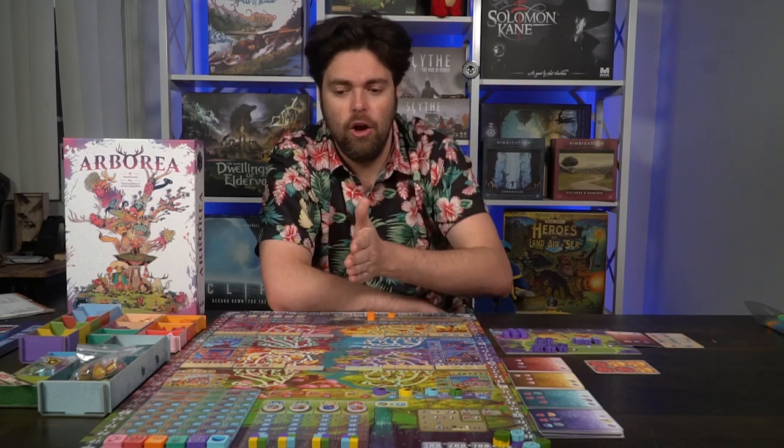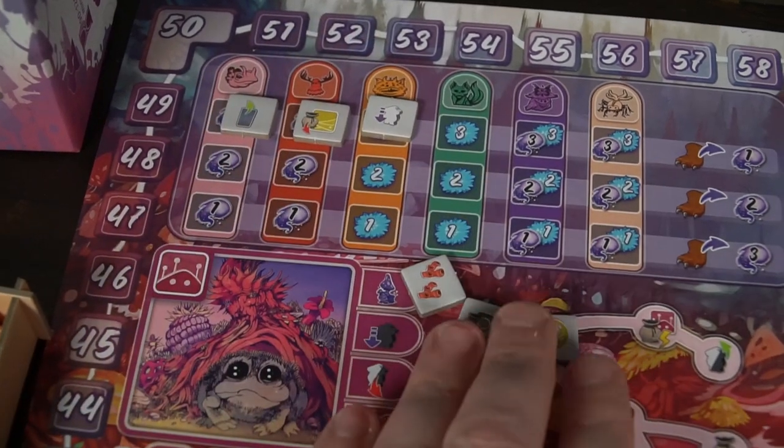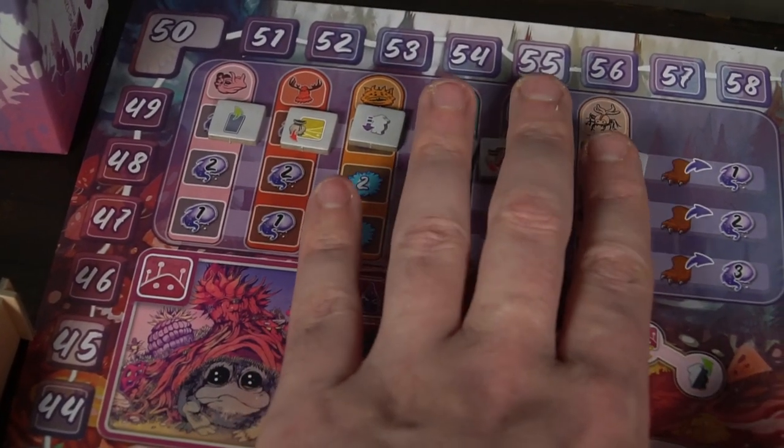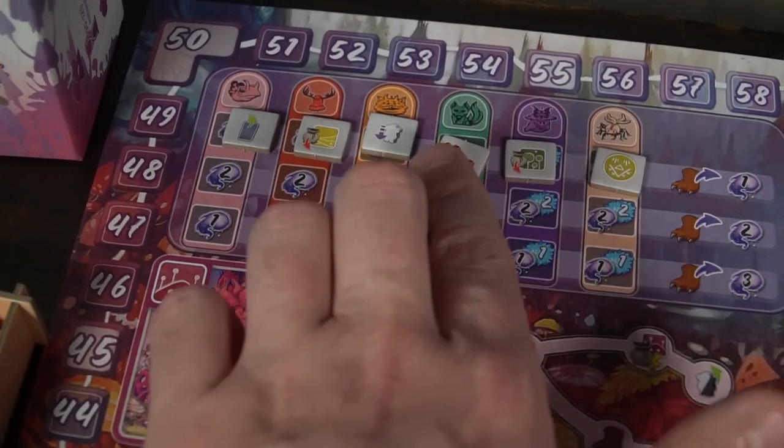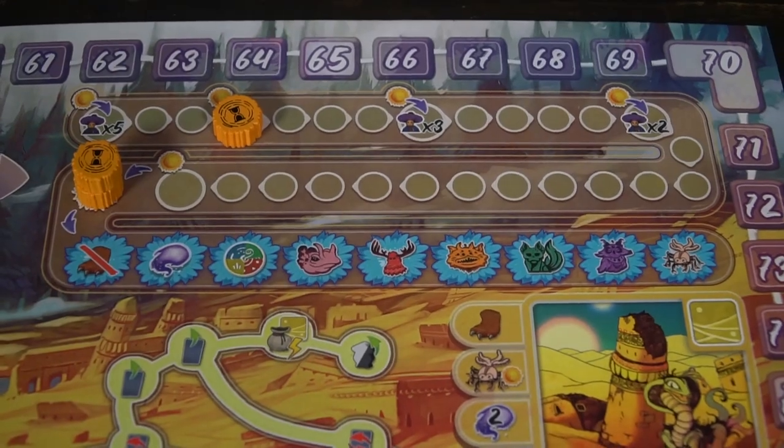To set the game up, the first thing you do is take out the main game board and place it within reach of all players. It's a really big one and actually plays down instead of portrait — it goes vertically. Each player is going to get their own player board as well. Starting with the main game board: take all the tokens and randomly select six of them — these little square tokens — and place them on top of the critter section of the game board. Then take your sun tokens and place one on the space based on the number of players playing.